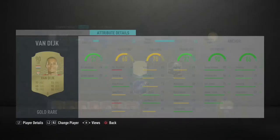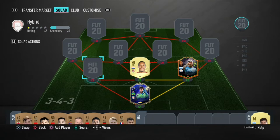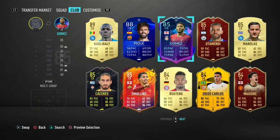At the other center back spot we have Virgil van Dijk. Any van Dijk would work here — even regular gold 90 van Dijk is an absolute tank. He is an absolute headache and a nightmare to get through, just an overall fantastic player.